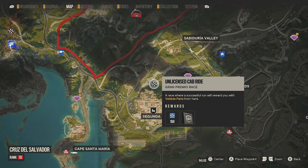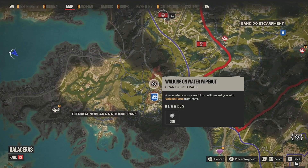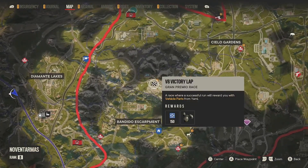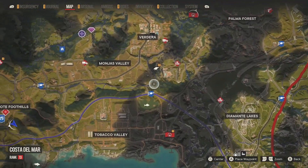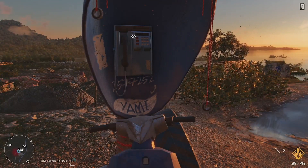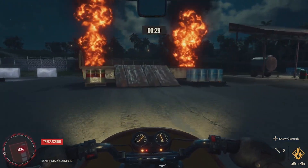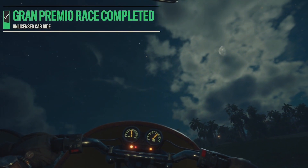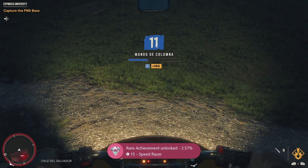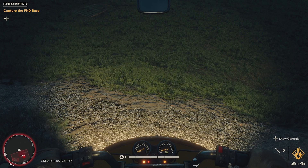This first race is right on Valle de Oro, by the town called Segunda — you'll see it's right there on top of it. The prize for it, as you can see, is kind of like a metal type thing. The first one is by Valle de Oro, north of the town Segunda. Just complete the race. This is not the achievement itself — this was my third race, which is also another achievement/trophy where you complete three of them. But once you complete that race, the reward is the protective plating, so that's one of the two parts that you pretty much need.